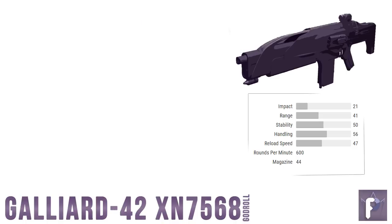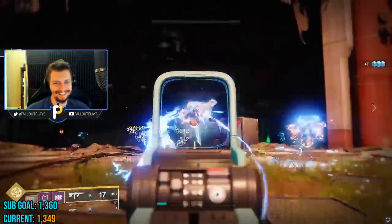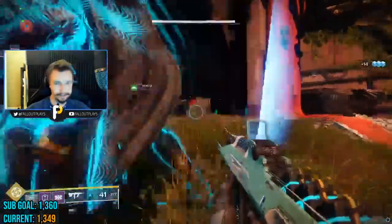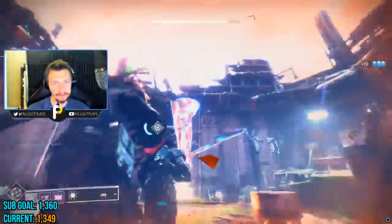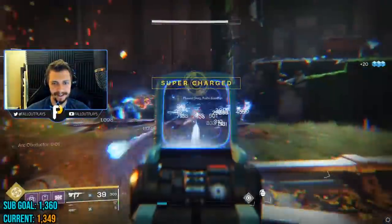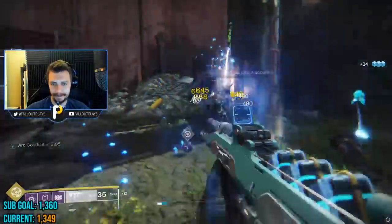For every auto rifle we talk about today I'm going to recommend a range or stability masterwork, but we're all at the mercy of RNG. If you get a Galliard with either a range or stability masterwork, I tip my hat to you and also hate you at the same time for your good luck. Final note on the Galliard: it has a 70 recoil direction, meaning it is perfect for a counterbalance mod, which would bump the recoil direction up to 85. You really want to get your recoil direction as high as you can while also ending in the number five — go watch that video if you're confused by that advice.